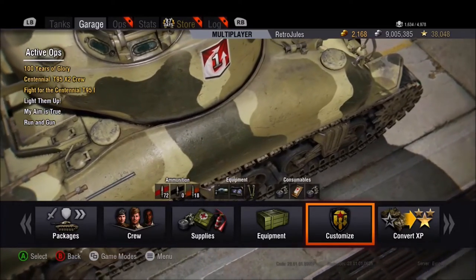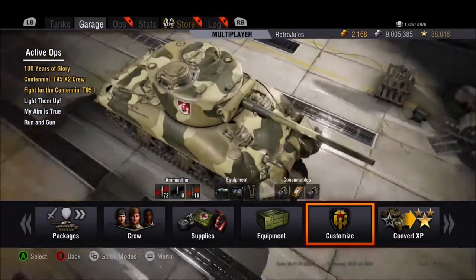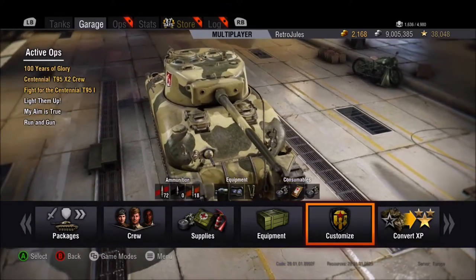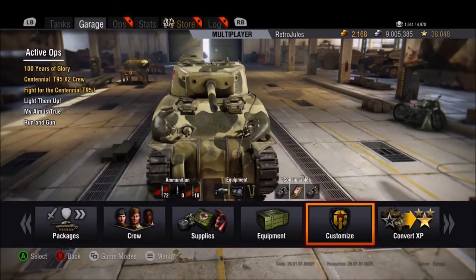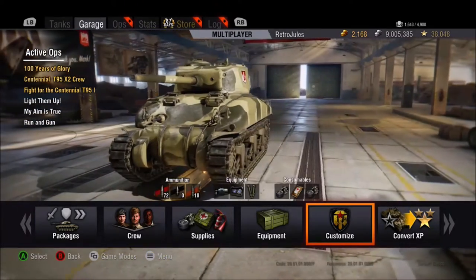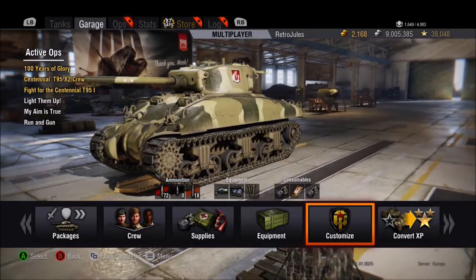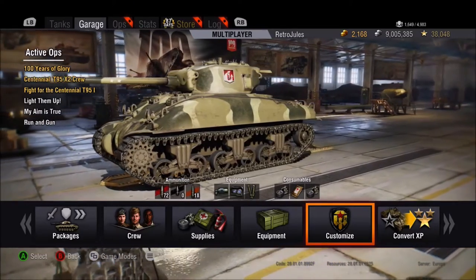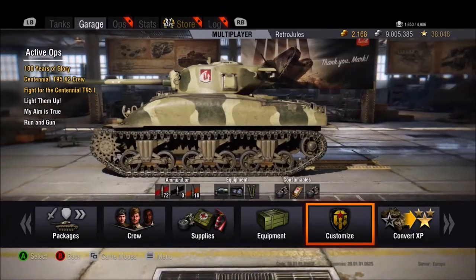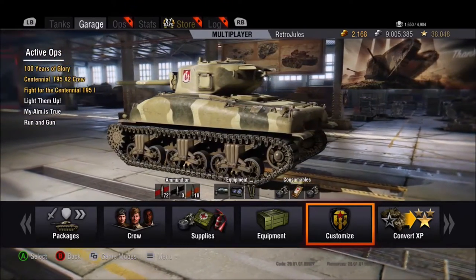It has one of the slowest turret traverses at 37 degrees per second, which can cause problems if you let the enemy get too close. However, it has an amazing gun depression of 12 degrees — the best in its class — and along with a strong mantlet and tough turret shape, this tank is very suited to playing ridge lines and hills hull down, which trains you nicely for the excellent tier 7 T29. If the tank is hull down, try to flank it, take advantage of its poor turret traverse, and get in close to penetrate its weak hull armour.